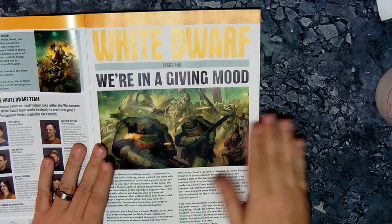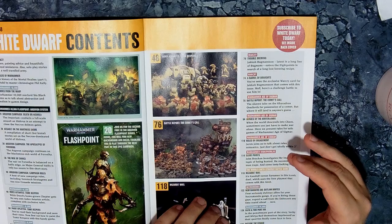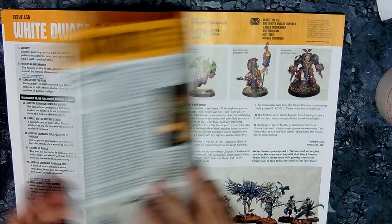Onto the White Dwarf itself — loads of freebies in there and now we're getting into the main content. Obviously we're going to have a look at what's coming up this month, and there's all kinds of random stuff. There's a lot of information about the Law Keepers, including special characters, which is kind of cool. Those of you wanting to use their paint scheme — I've got a full index of articles over this and last month based on them.